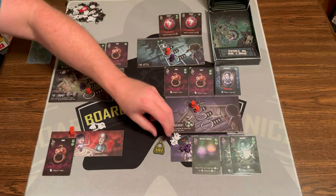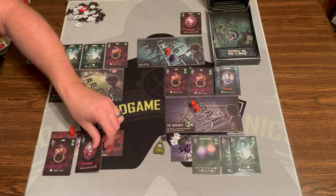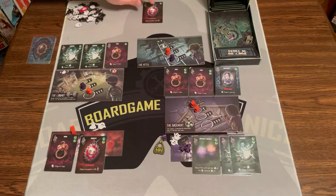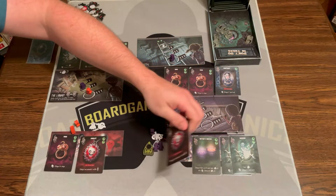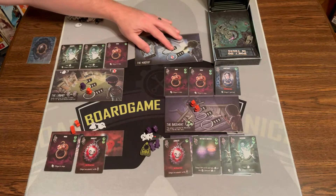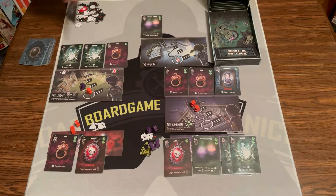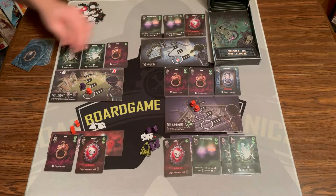Then red's turn. Red is going to take the two-curse amulet. At the end of the game, they're going to be able to dispel an amulet with three curse. So they're going to try to get a three-curse amulet, which is too bad because purple is taking that one. They'll put it right there. Then they take their worker back, and this will flip. We now have the nursery. We'll refill - another witch's brew, another witch's brew, and another amulet.